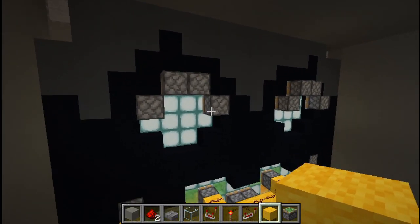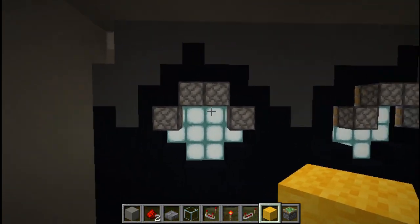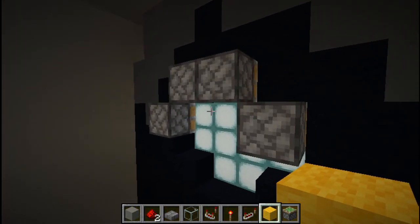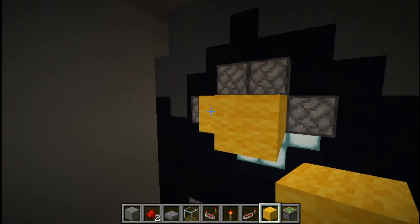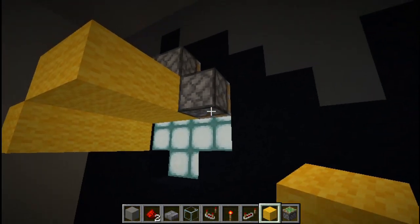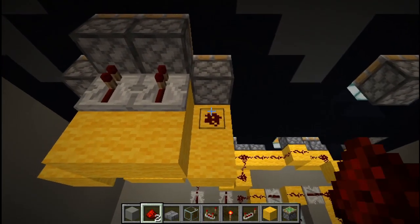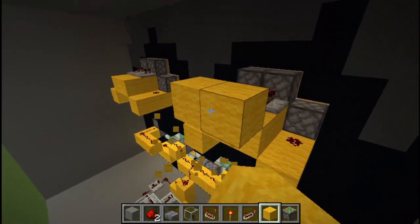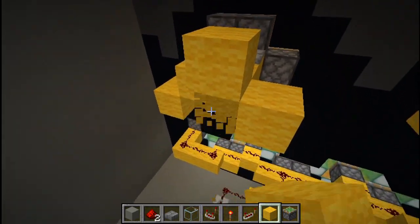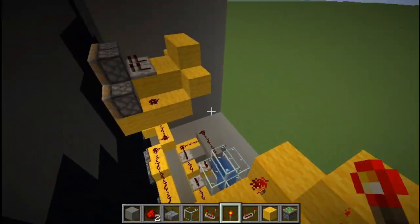For the eyes, a circuit randomly selects between three options: angry eyes, sad eyes, or a neutral expression. First, make sure all pistons are powered so they're stuck to the eye blocks. Bring two solid blocks out from the high pistons and two from the lower ones, run repeaters into the high ones and redstone dust into the lower ones — same on the other side. Then place solid blocks at the ends with a redstone torch on each, which powers all the pistons.